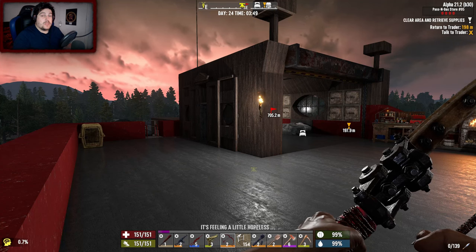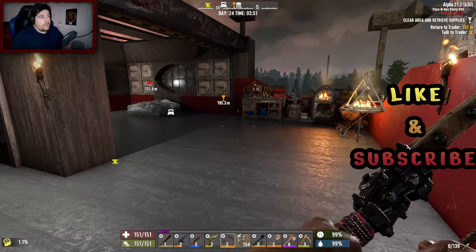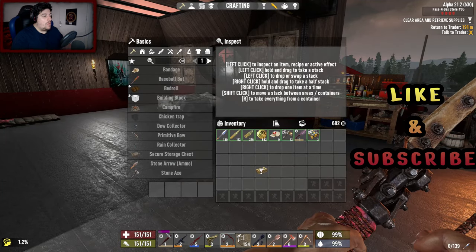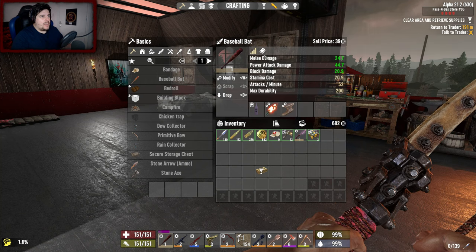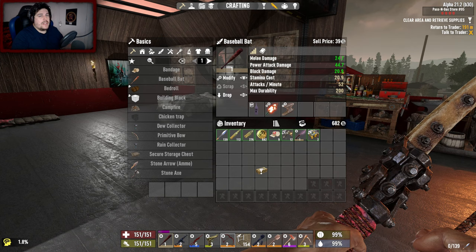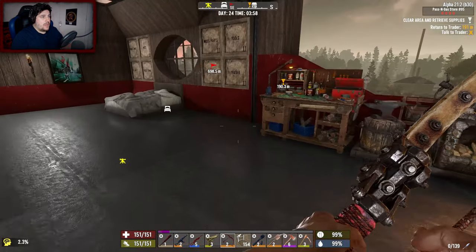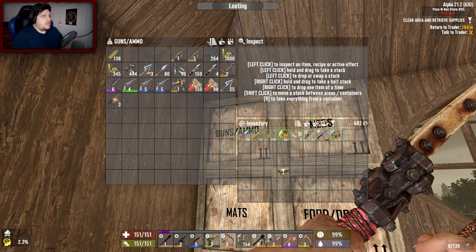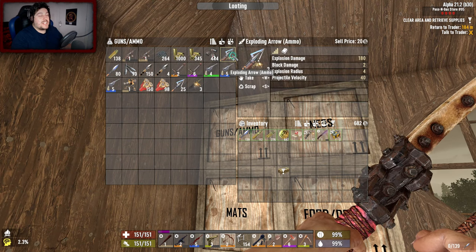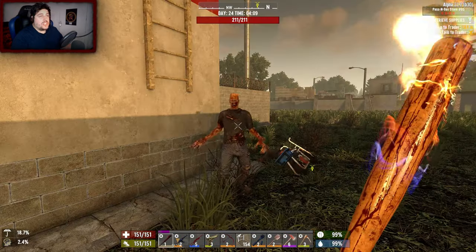Welcome back to 28 Alphas Later overhaul mod in Seven Days to Die. It's day 24 - I've done a bit of crafting. We've got a new bow and a baseball bat doing 11 plus more damage on power attacks, a tiny bit more stamina cost. I also crafted some exploding arrows, which are very expensive.